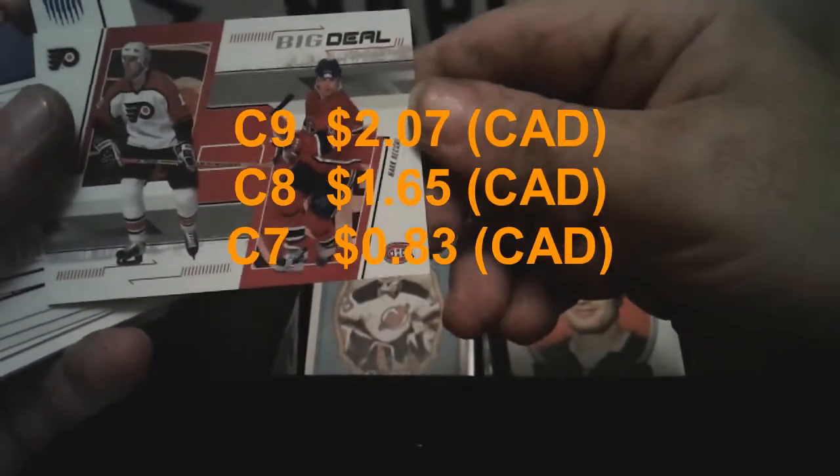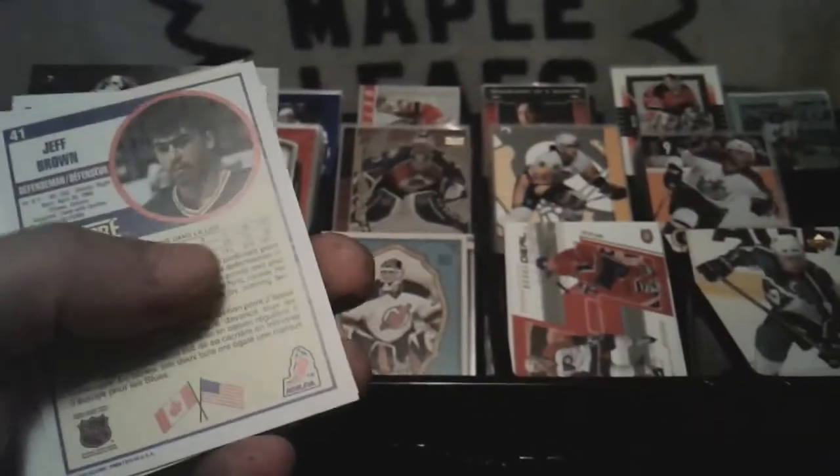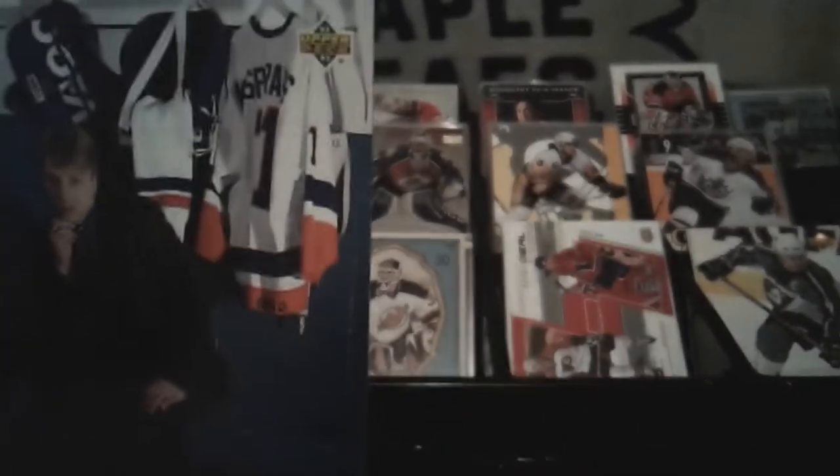This one might be worth a buck or two. Mark Recchi. John LeClair — yeah, these ones are garbage. It's probably got lots of those. Upper Deck Profiles — Darius Kasparaitis. What year is this? 92-93. Pinnacle — The Idols.